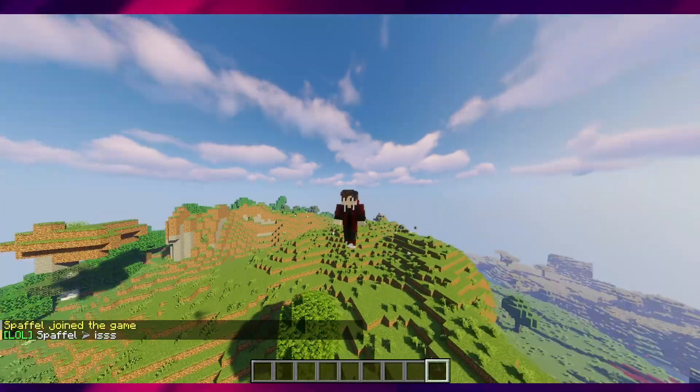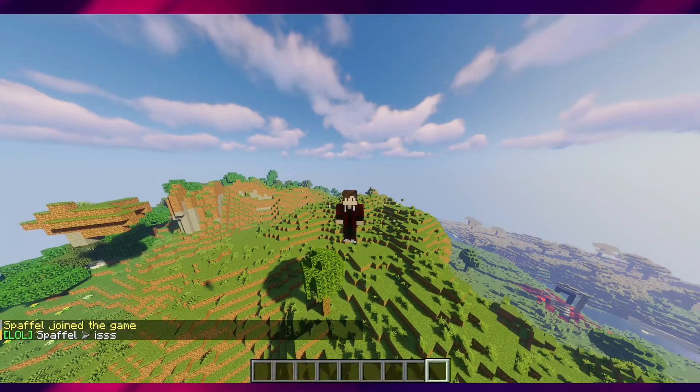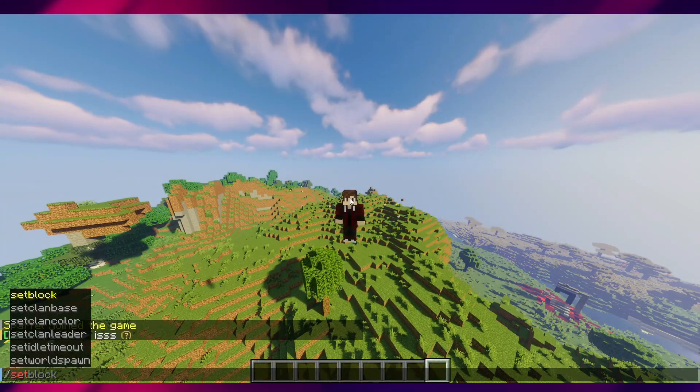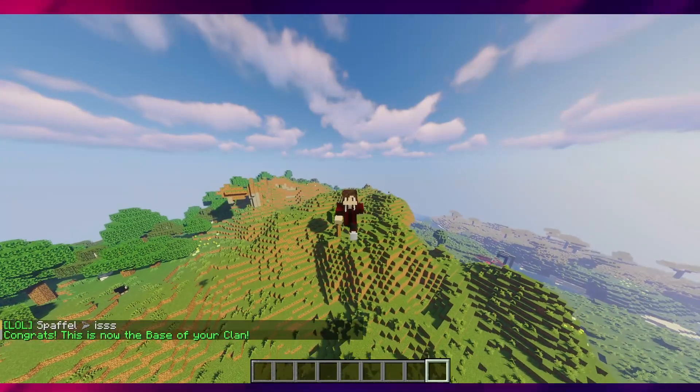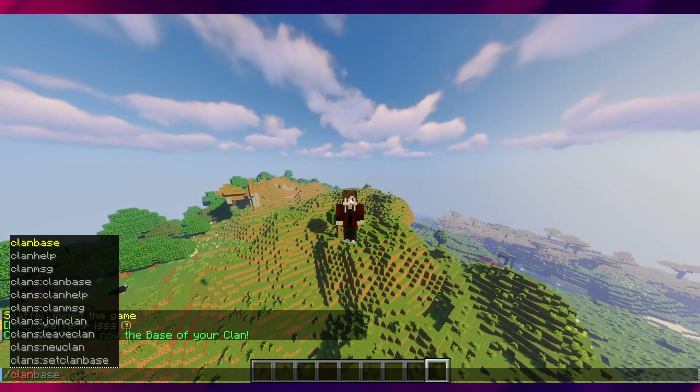It will properly show in the chat. I can set a clan base, and if I want to go back to that clan base, I can just go to clan base.